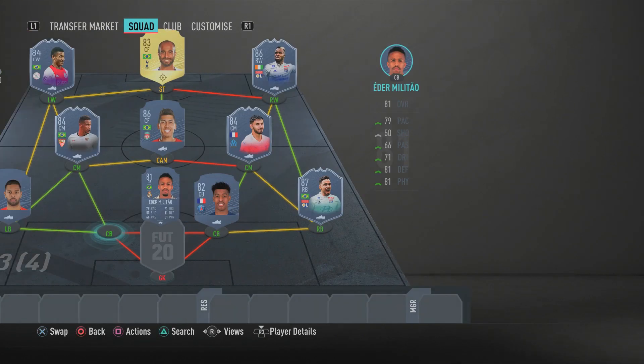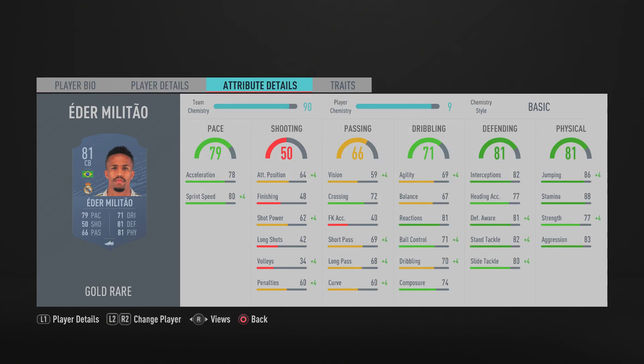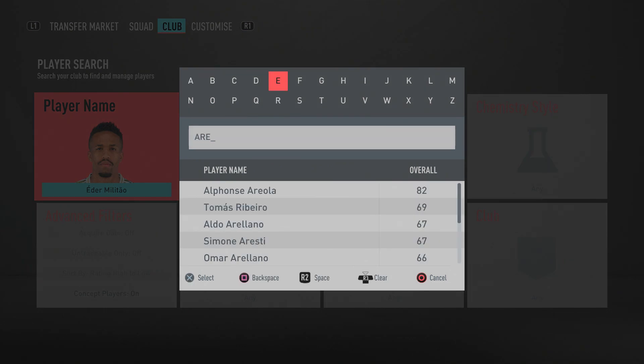Alongside Kimpembe at left center back is Eder Militao — similarly outperforming his stats. His 80 sprint speed and 70 acceleration are fine, but defensively he feels far better than his 82 slide tackle and 80 standing tackle suggest — closer to 86 in game. Together, Militao and Kimpembe form an absolute brick wall at center back, giving you a very overpowered defensive partnership.